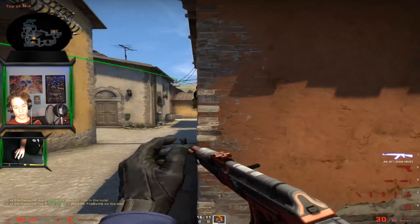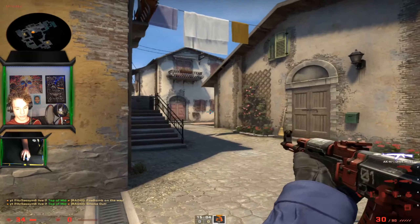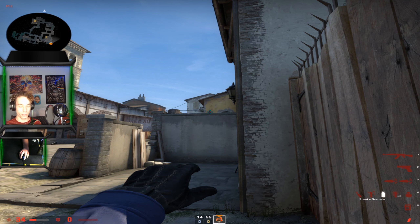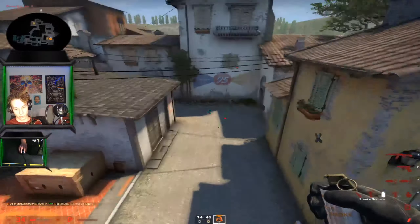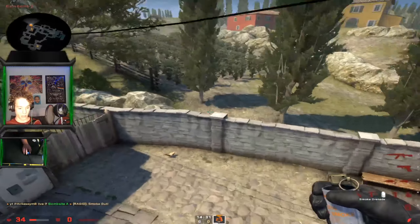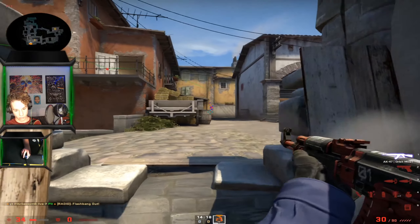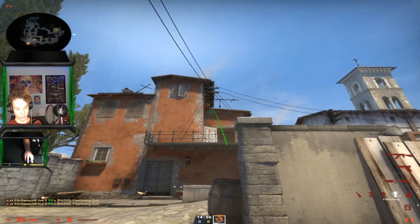Those are the B nades I know. For mid, you can do a molly like that, or even smoke like this. You can take this angle into second mid. There's this smoke you can use after plant — this one smokes off the moto position. And this one here smokes off top mid. For the arch smoke, one thing people don't realize is this flash: aim at the shoulder and it's going to pop out. If you go too high it won't bounce off the door.